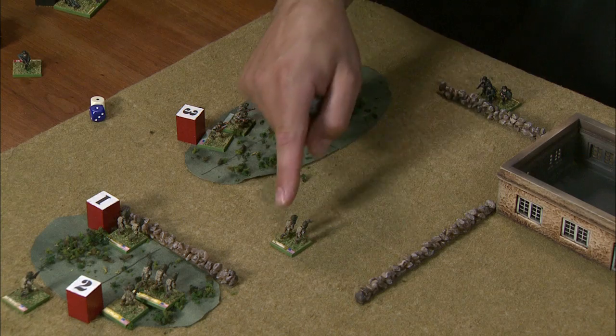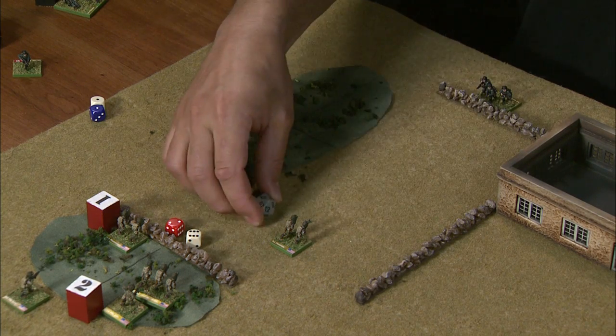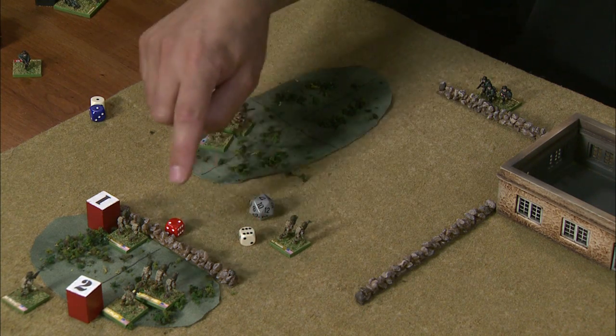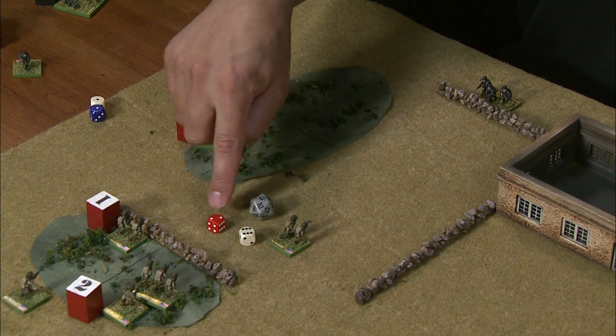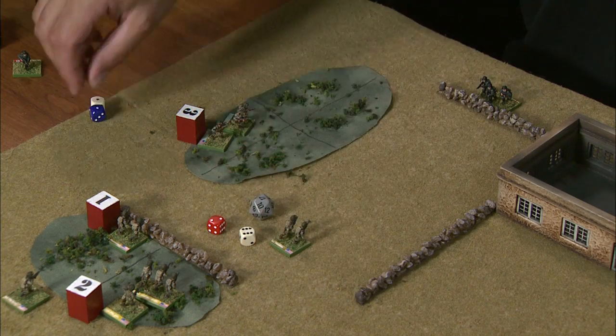This German squad is now going to fire at that team on the way over, and that is a hit. He needs a four to hit this guy moving in the open — he rolled a six, so that's a hit. This colored die would only connect on a natural roll of six, here's a two, that's not a hit. So it's one hit against this American team on the way over.